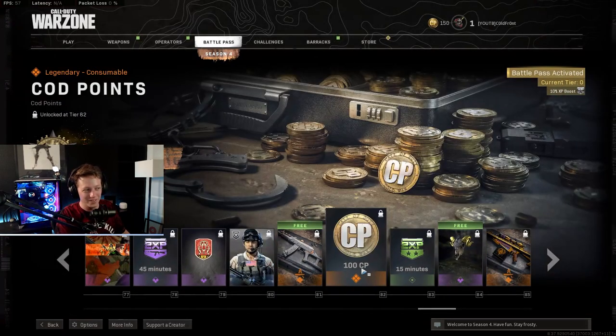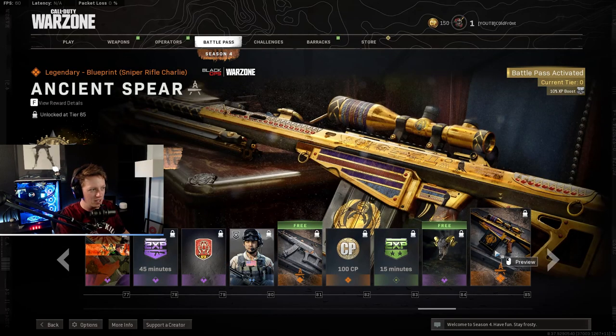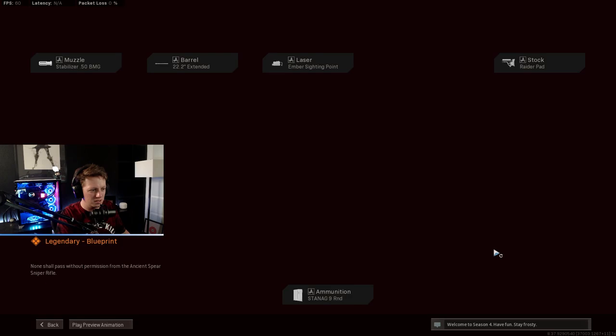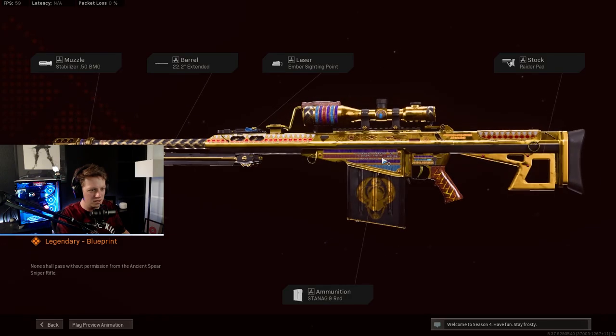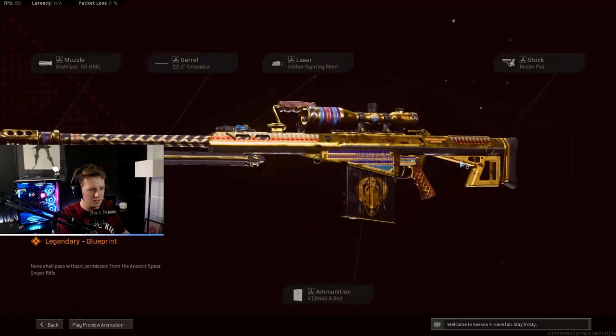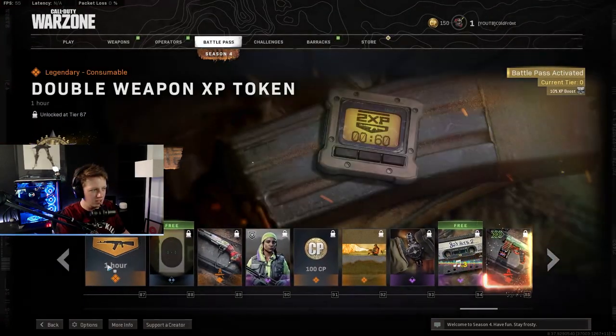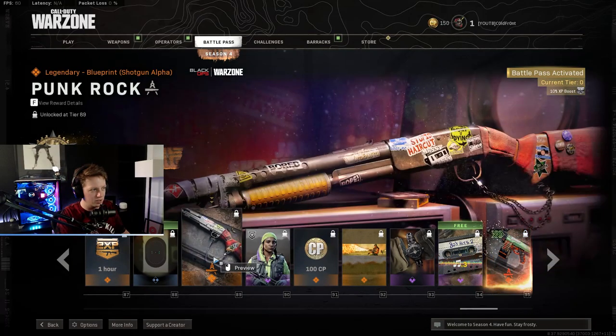COD Points. Double XP. A skull. The Ancient Spear for Sniper Rifle Charlie. Almost there. Double XP. Radicals. Here's blue — blueprint for shotgun alpha called Punk Rock. It's pretty basic.